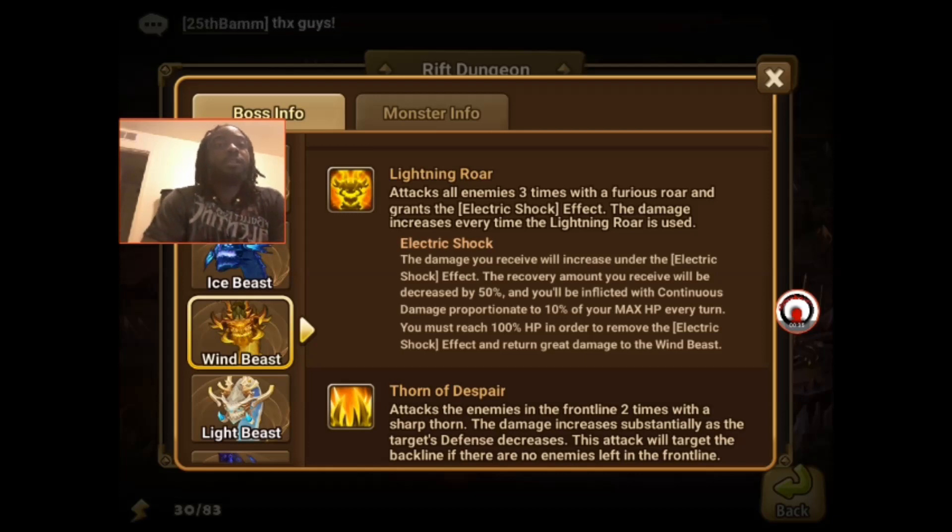Electric shock says the damage you receive will increase under the electric shock effect. The recovery amount you receive will decrease by 50%, and you'll be inflicted with continuous damage proportionate to 10% of your max HP every turn. You must reach 100% HP in order to remove the electric shock effect and return great damage to the Wind Beast.